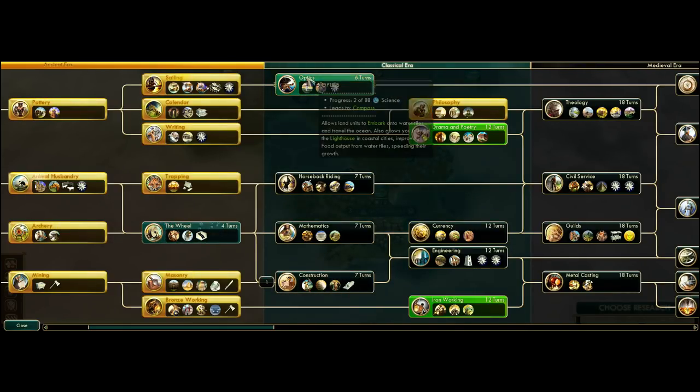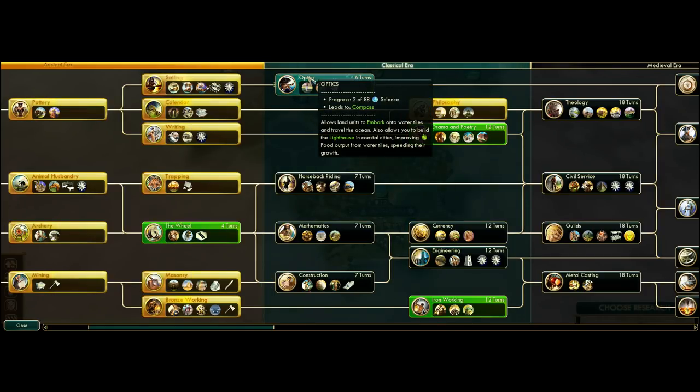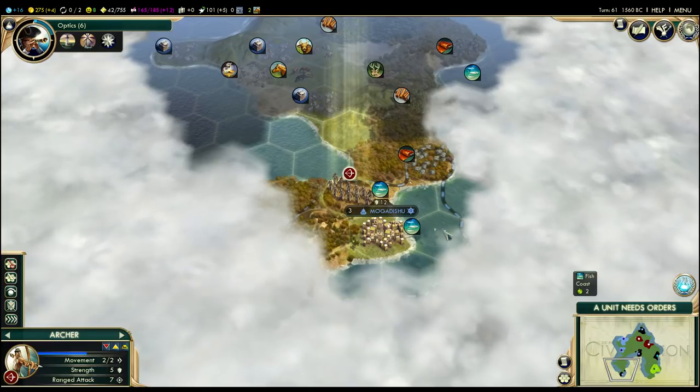The other thing that wouldn't be terrible is Optics. Optics allows you to build a lighthouse, and a lighthouse gives you bonus food from coast and ocean tiles, plus one production from sea resources. Remember those three pearls? Each one of those pearls, we get plus one production, which would be great. It's also especially good if it's fish — not only do they get the plus one production, but also plus one food on top of what they normally get. Lighthouse is also an exquisitely strong pick. I think we're going to start with Optics, then hold shift and queue up Construction — we're going to go in that order.